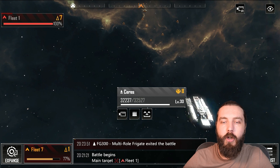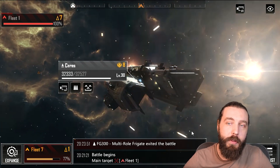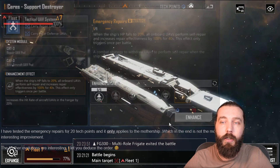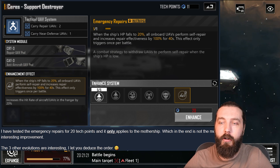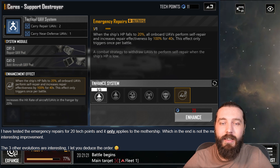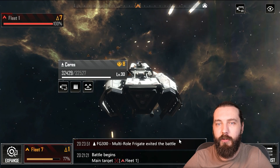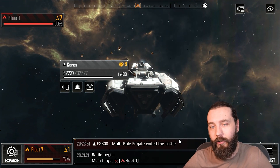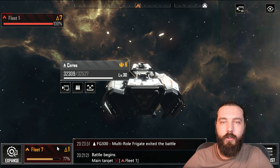We also tested the Emergency Repair for 20 tech points. It only applies to the mothership — when the ship's HP falls to 20%, all on-board UAVs perform self-repair and increase repair effectiveness by 100% for 40 seconds. This triggers once per battle. We can see the 500 HP going up to 1,000 when repairing itself, but it's not really the most interesting — you probably don't want your healing ship healing itself for 40 seconds when something else that could save you is dying.